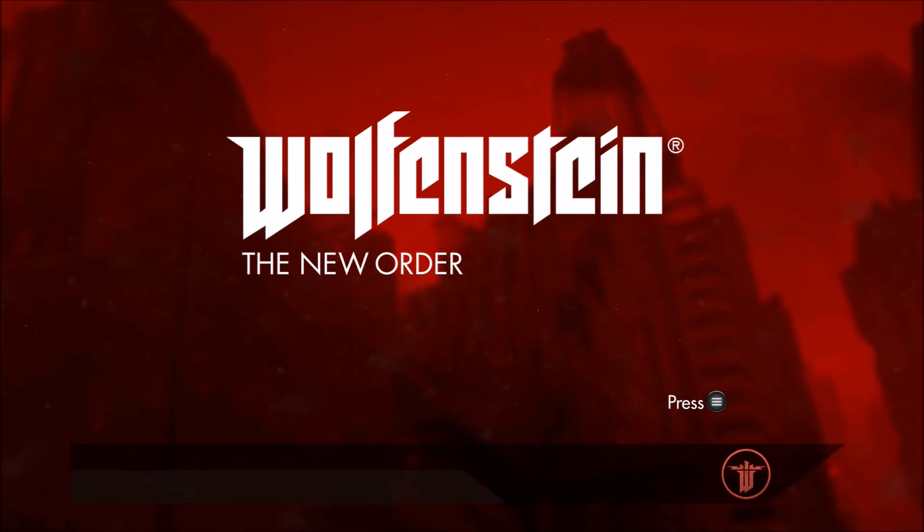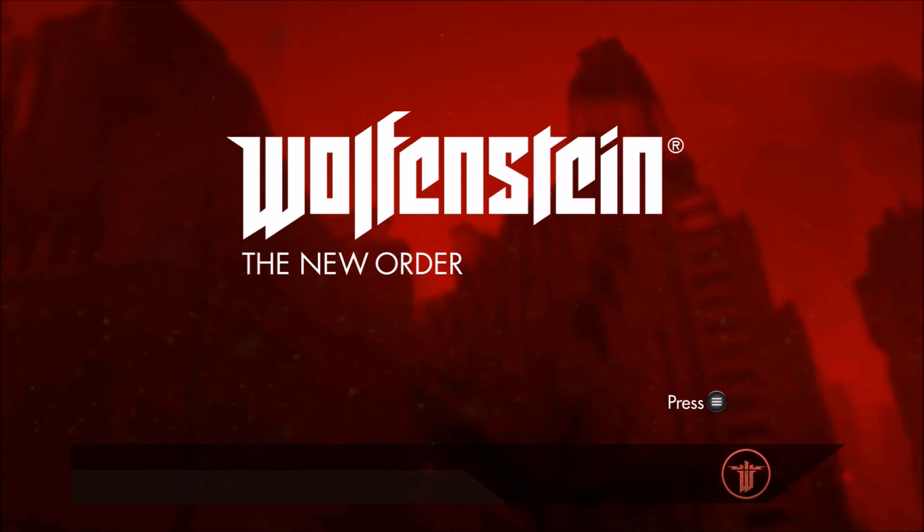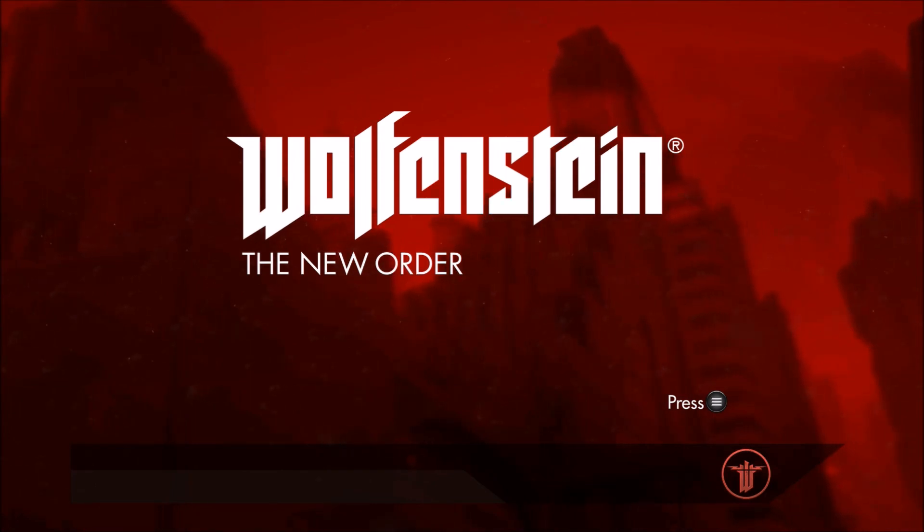Chapter eight recap: we found 13 collectibles in this mission. They were enigma pieces 7.3, 7.4, 7.5, 7.6, the gold dagger, Christina's letter, the gold pistol, pieces 7.7, 7.8, the gold bust, 7.9, 3.1, and the gold mask. As always, stay tuned for more Wolfenstein: The New Order collectible videos coming out very soon.